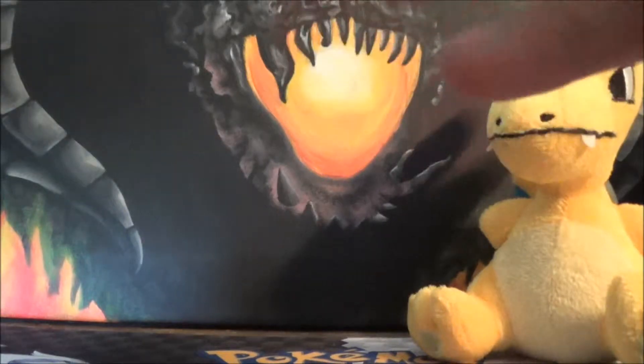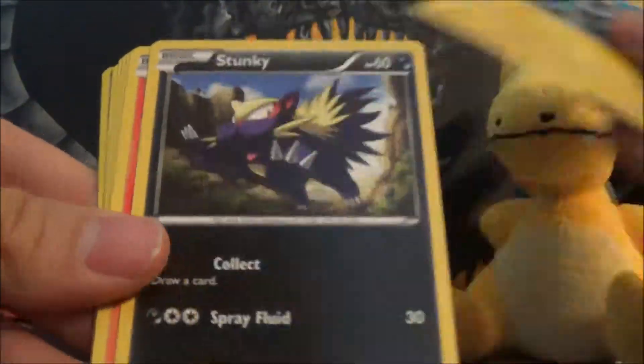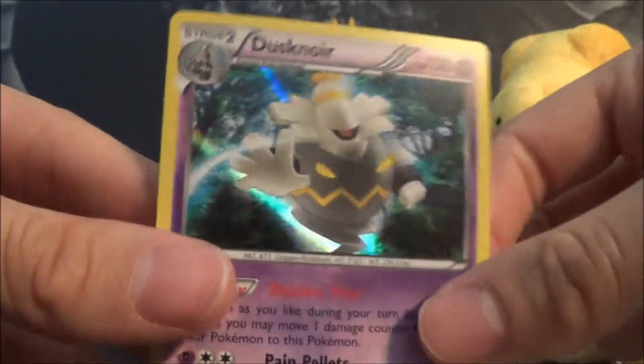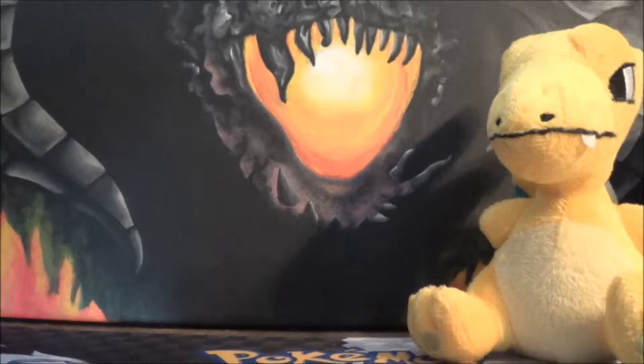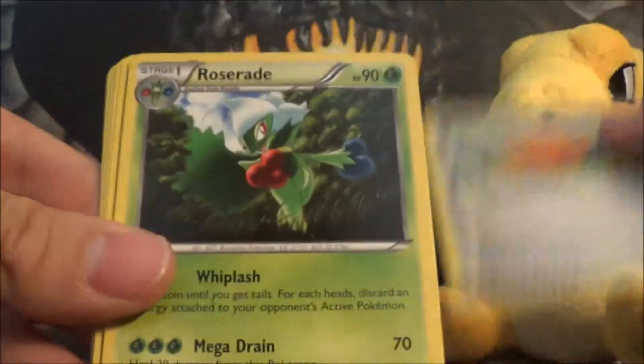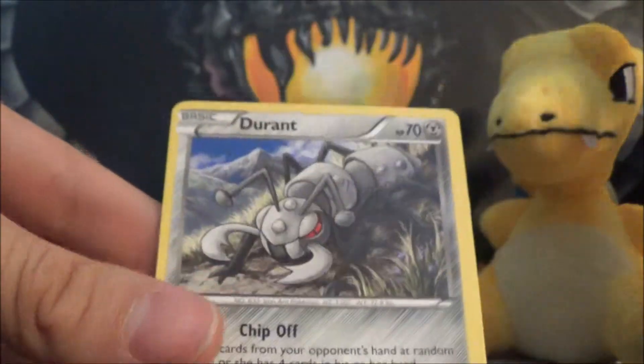Alright, Charizard X is next. Wrapper fell right on top of the camera! So we got Krokorok, Blacksmith, Luxio, Stunky, Litleo, Geodude, Feebas, Sentret, Fletchinder Reverse, and Dusknoir Holo — it's a very playable card. Also hoping we can get a Pyroar Reverse or Pyroar Holo. We got Pow Block, Roserade, Fiery Torch, Spritzee, Litleo, Sneasel, Flabébé, Fletchling, Goomy Reverse, and a Durant Rare.